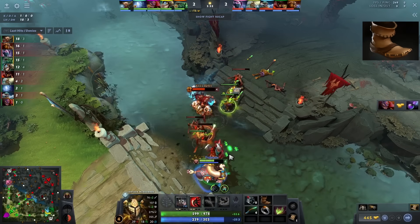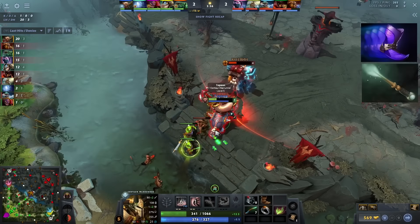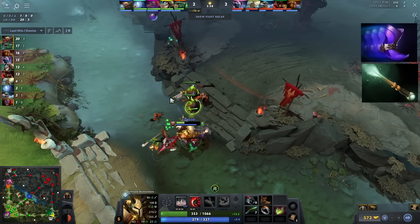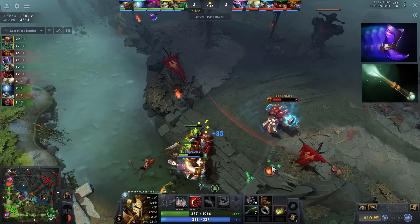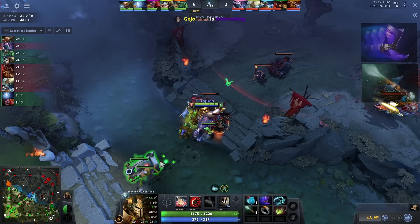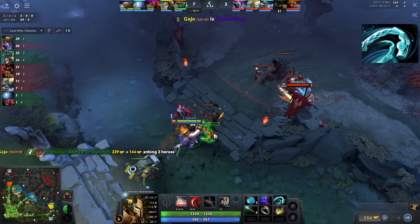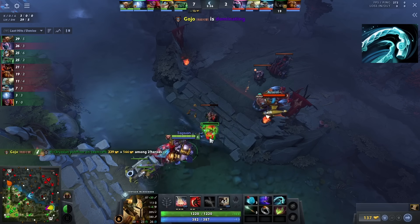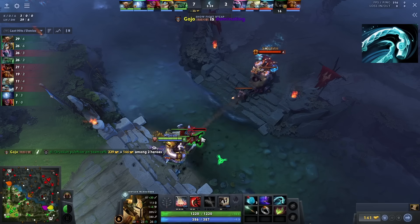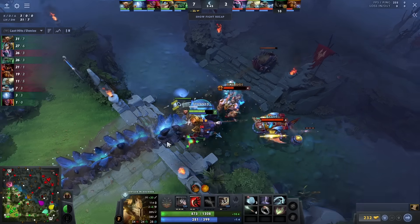After boots, if he's not against a hero that will be spamming a lot of spells, he upgrades the boots to phase boots and then buys a magic wand. If he is against a hero that will be spamming a lot of spells, he buys the magic wand before upgrading boots into phase boots. After that, he gets a windlace. This 250 gold investment is very important because phase boot active gives you a percentage increase in movement speed, and movement speed is king on Centaur.